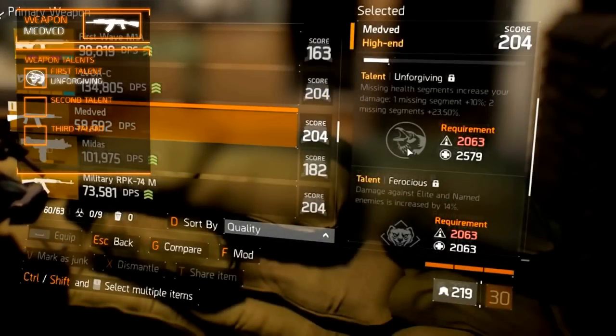The first weapon talent is Unforgiving, which increases damage based on your missing health segments. One missing health segment increases damage by 10%, while two missing health segments increases it by 25%.